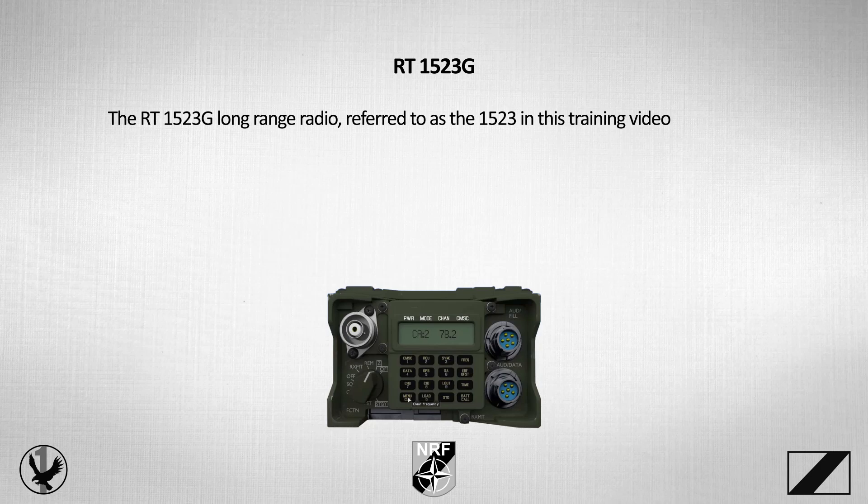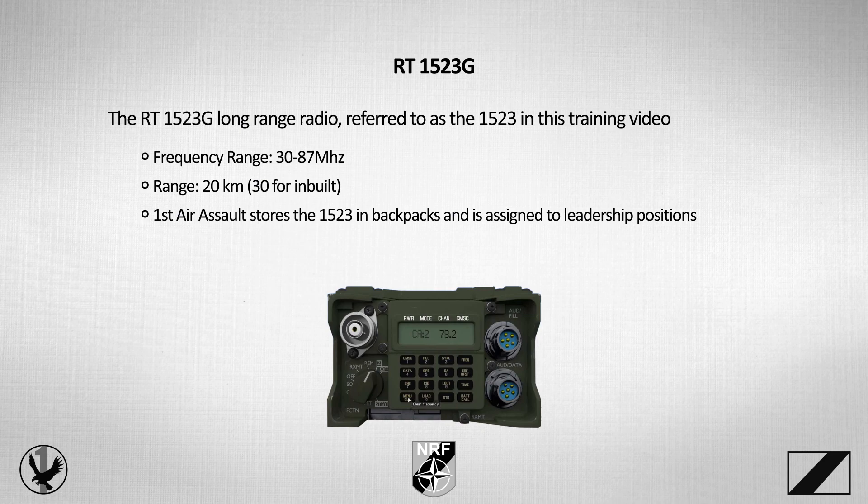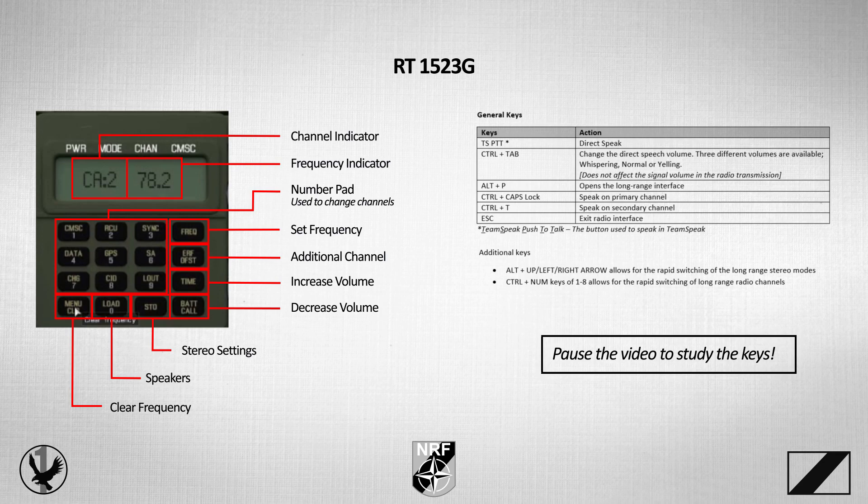Moving on to the RT-1523G, referred to as the 1523 in this training video. It features a frequency range of 30 to 87 MHz and enjoys a broadcast range of a massive 20 kilometers. The 1523 is stored in certain backpacks and assigned to specialty roles or leadership positions in First Air Assault. As with the PRC-152, every 1523 is registered as a unique item in-game. Here are the keys we're going to be using during the tutorial, accessible through the keyboard and by interacting with the on-screen radio.